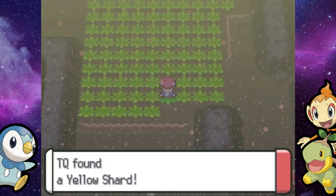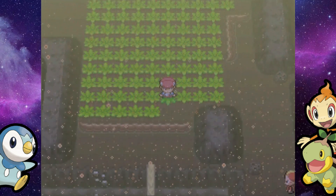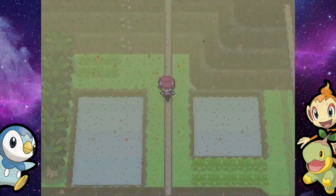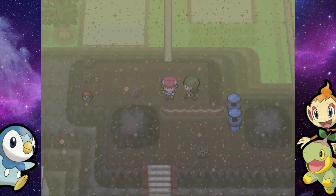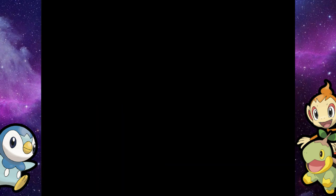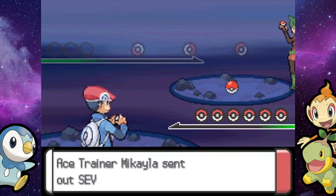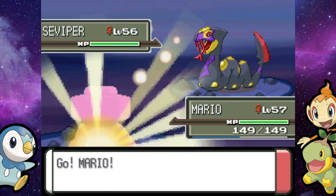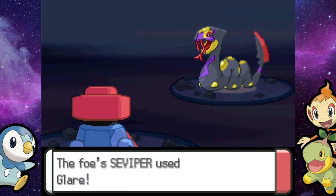Team Galactic is now — there's a Yellow Shard by the way — now that Cyrus is gone, Team Galactic is controlled by Charon, or Sharon, however you want to say his name. He's that dude with purple hair that we saw in the Valley Windworks — kind of one of the admins, but not really, because he's not named after a planet. He didn't really have any significant role throughout the main storyline. I'm pretty sure you just end up fighting grunts and whatnot.